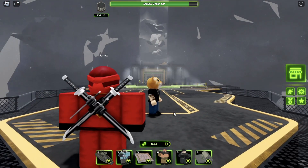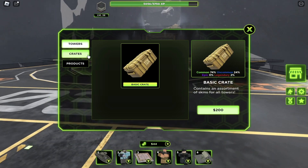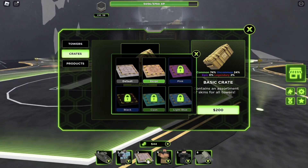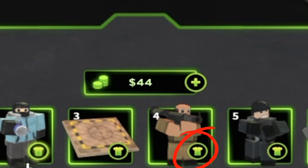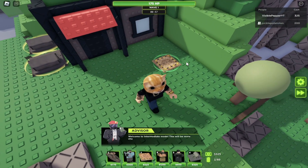At the end of the video we're going to be checking out some skins that aren't just a different color of the tower. For now let's check out the towers we just got. The way you equip a skin is by clicking the little shirt icon at the very bottom, and it'll bring up all the skins you have for that tower.